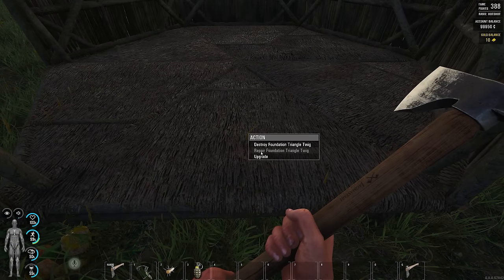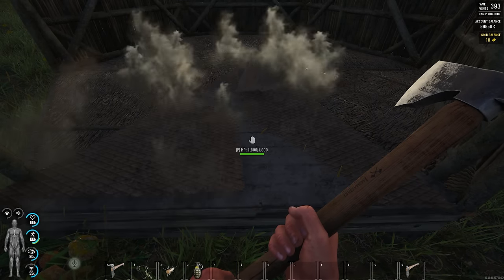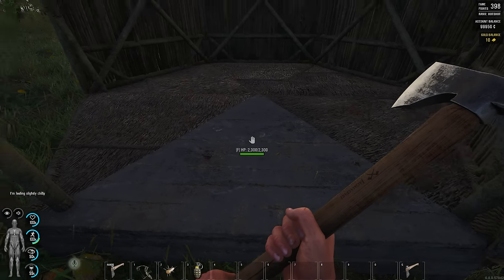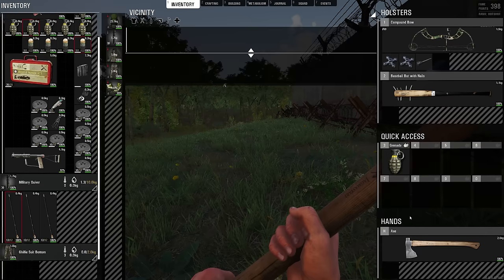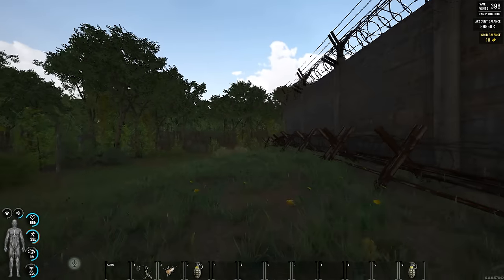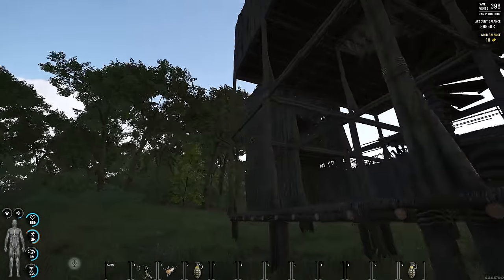Everything can be upgraded. The first upgrade is nice-looking wood. The next upgrade is like steel. Then you go to brick or a kind of cement, and then to cement. I'd like some bigger differences, and maybe a last tier where we can use coal or something to make our bases look really cool. Just understand that this is your old cabin that you can now design and make really cool things with.